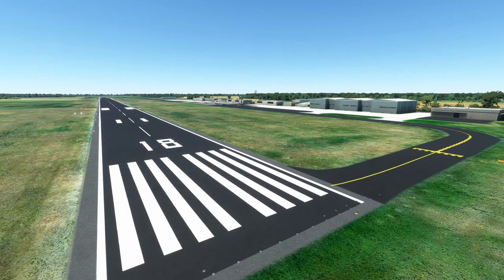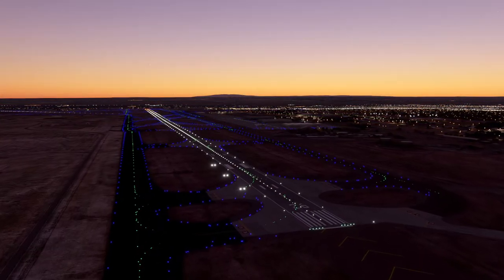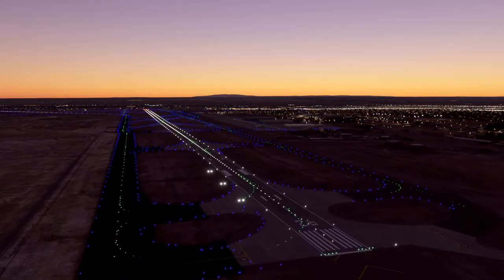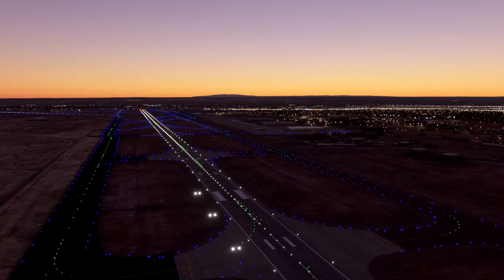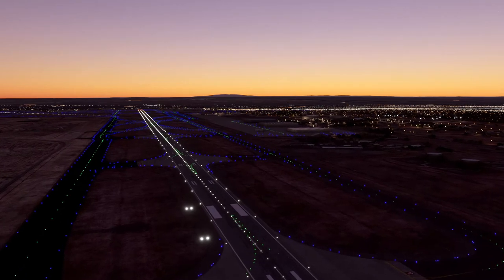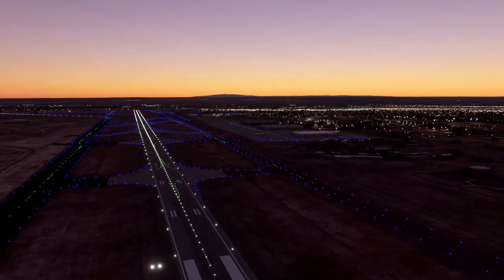Hello Flight Simmers, and welcome back to Alpha Hotel Flight Simulator Training. This will be the third lesson of our VFR, or Private Pilot Level Ground School training. In today's lesson, we'll learn about the airport environment, from runway designations to airport markings and lighting. I recommend completing this lesson prior to attempting the flight lessons on landings and traffic patterns, so let's take a look at some features we'll find at an airport.